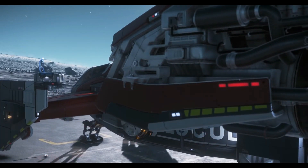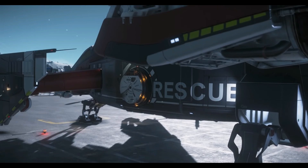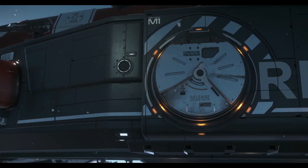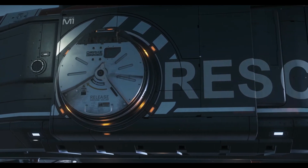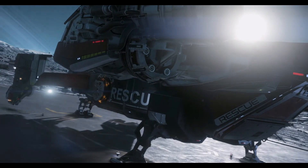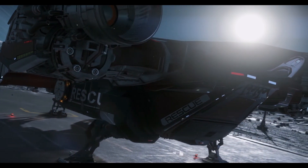For the Cutlass Red, instead of the open slide — the assault doors, as I like to call them on the Cutlass Black — we needed more of a protected environment. The main cabin area is now a medical treatment facility, so we have to secure the patients and workers inside, the people who are being treated.